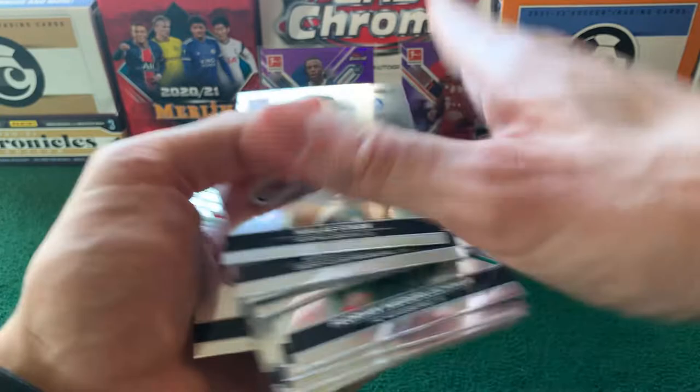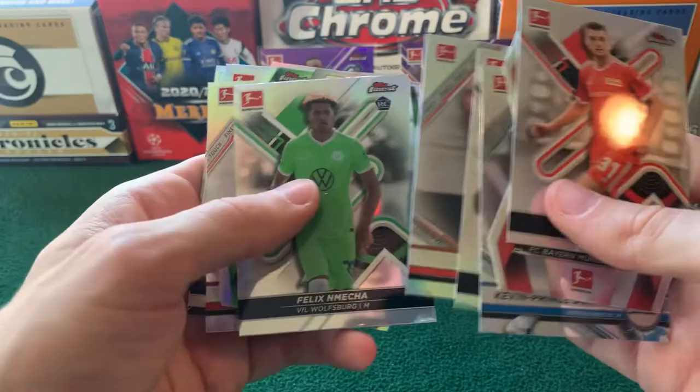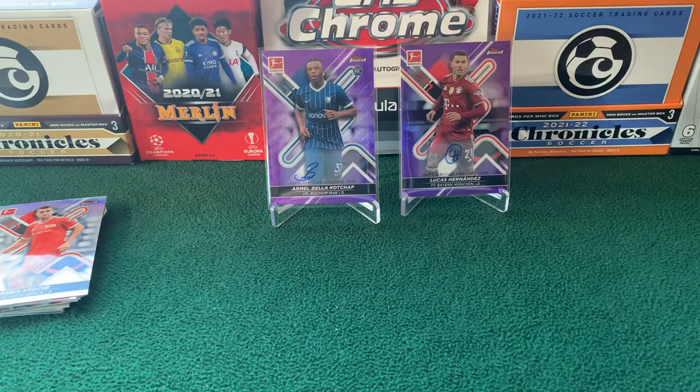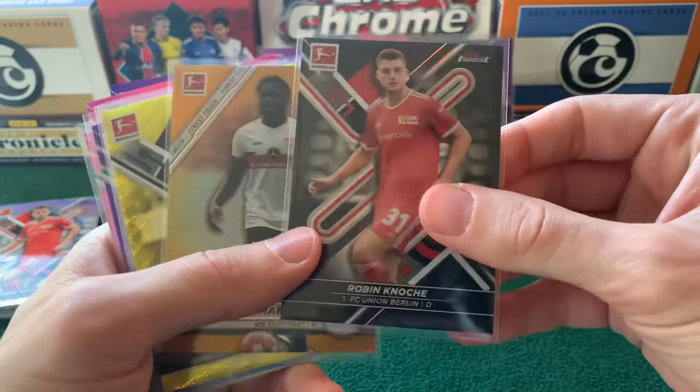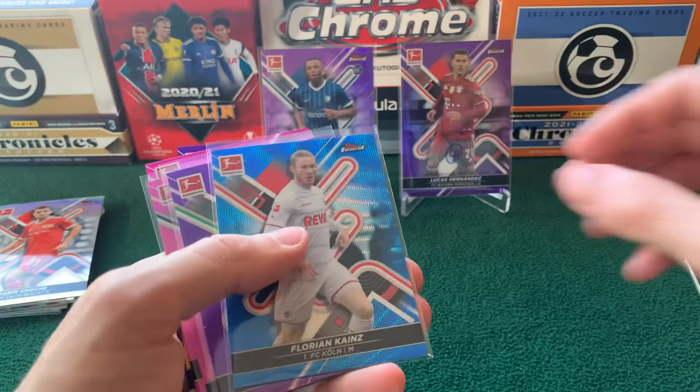Alright, so recap. A whole lot of base — not a crazy amount for a hobby box, that's okay. Certainly got plenty of refractors. Those goalkeeper die-cut cards were one per. A couple of interesting guys — Musiala, that Finest Touch one, we'll get that sleeved up. And then all of our color in here — gracious, look at all this. Got a Knoche black to 199. Oriol Mangala — where I owe you an explanation on whether that's orange or gold. Marcus Thuram yellow wave, numbered to 350 — I really like that one.